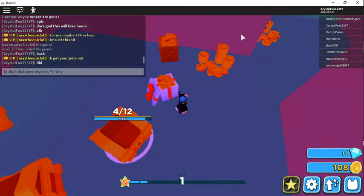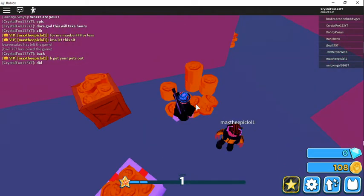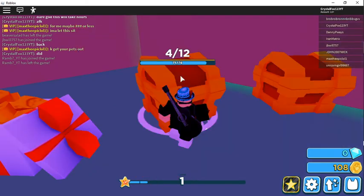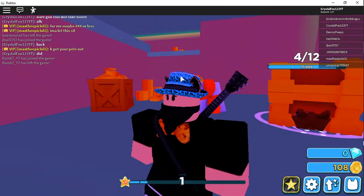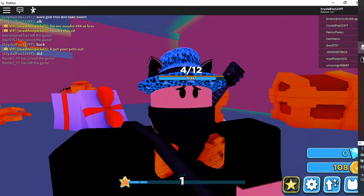Once you walk past it, you should see it. There are three big chests, a crate, and some coins. This is the Easter chest place. Hope you enjoy this video. I won't be uploading that much because of school. Hope you guys understand. Peace.